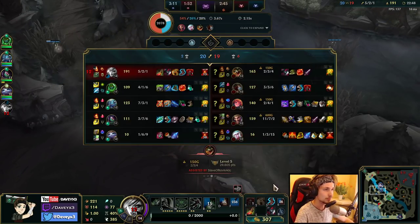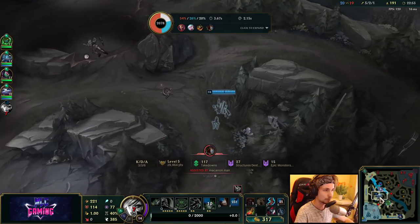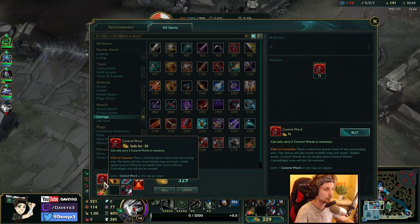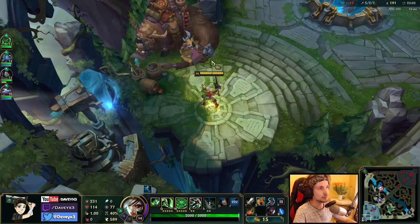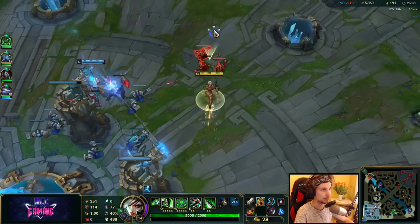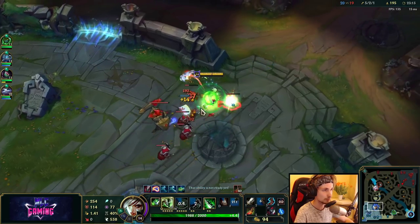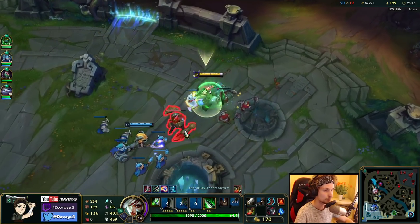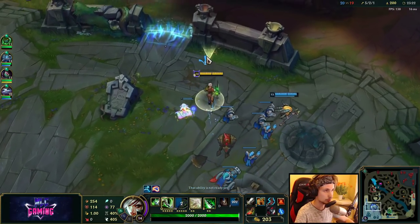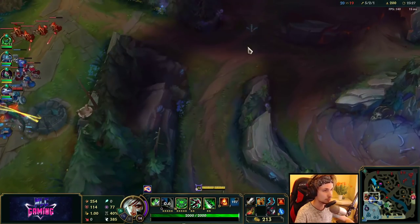My team is currently having a really hard time. We have to do something to turn this game right now. In games like this, I'll most often buy a Tiamat and then make a really huge play in a team fight so we can turn it. So I'm going to buy Tiamat and then make a huge play — that's the plan. Usually I go into Last Whisper, but this game specifically, it's just not going well for my teammates.